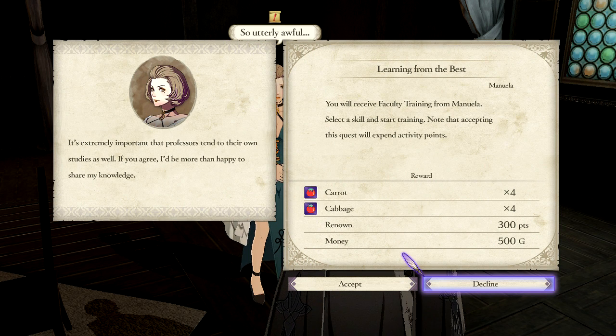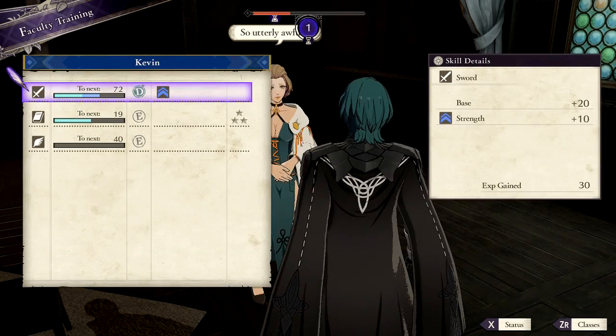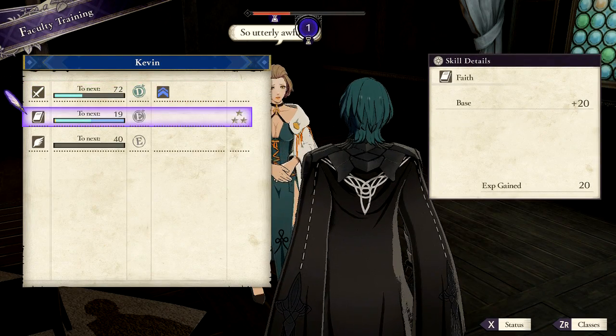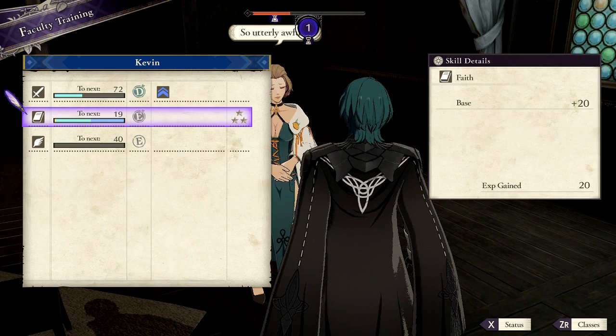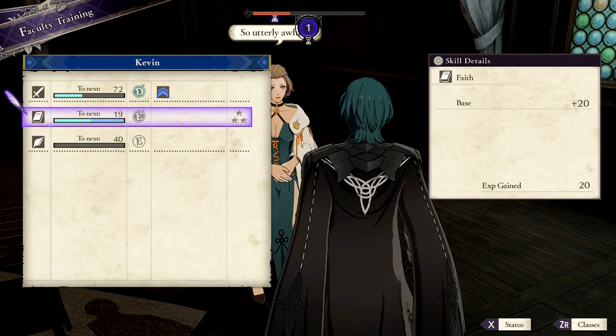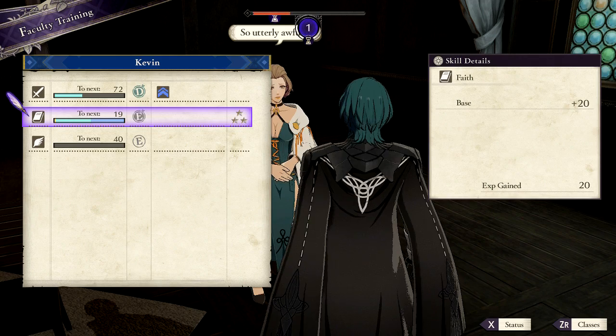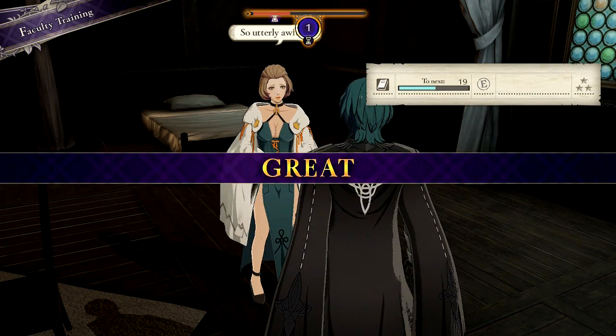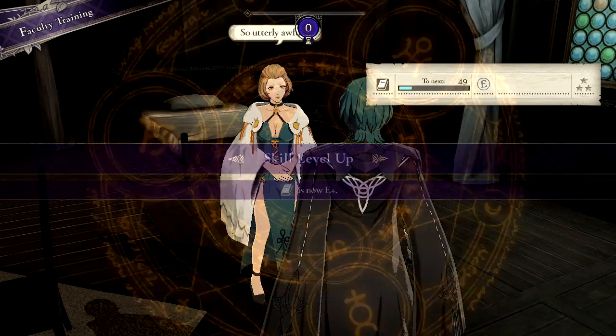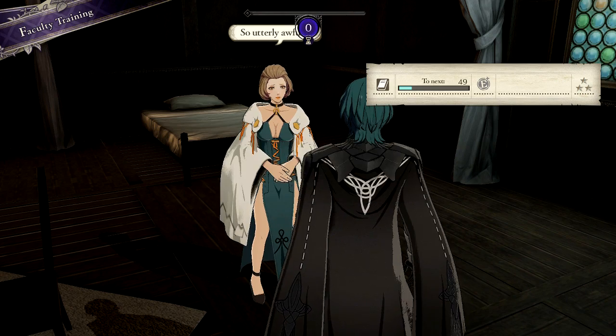You're learning from the best. You will receive faculty training from Manuela — select your skill and start training. Note that accepting this quest will expend activity points. It's important that professors attend to their own studies as well. If you agree, I'd be happy to share my knowledge. Plus three. That faith skill — I'm gonna go ahead and do faith, because it's a three-star thing. It's definitely gonna level up. Ability: Faith, level one — the glory of progress. I simply must thank you, Professor.